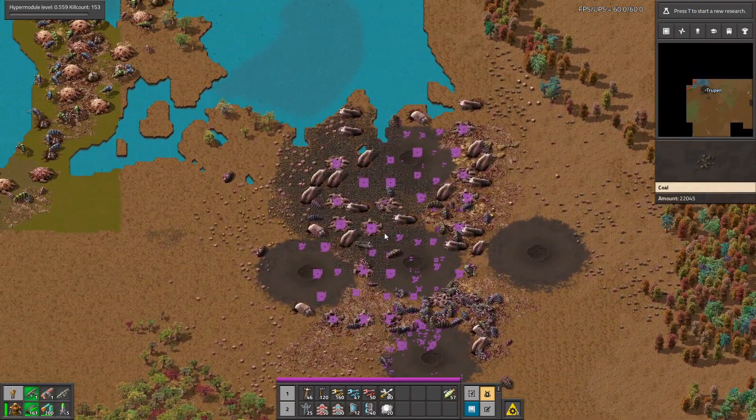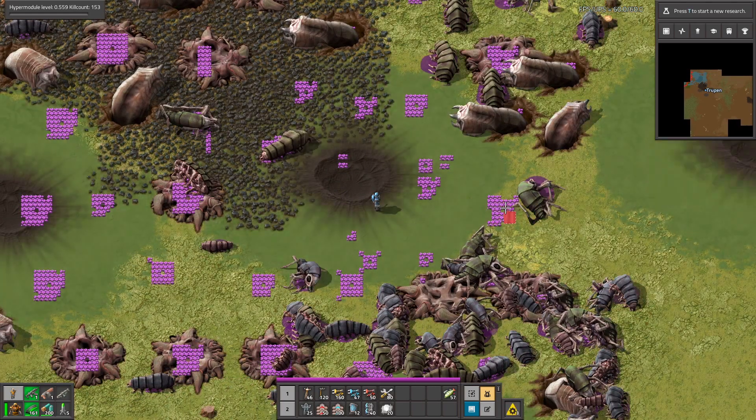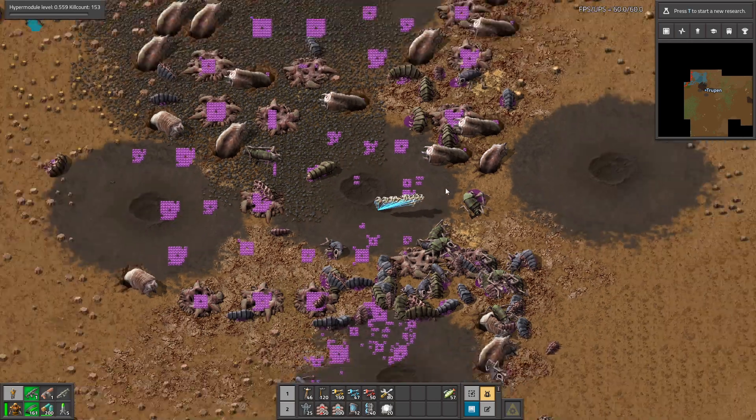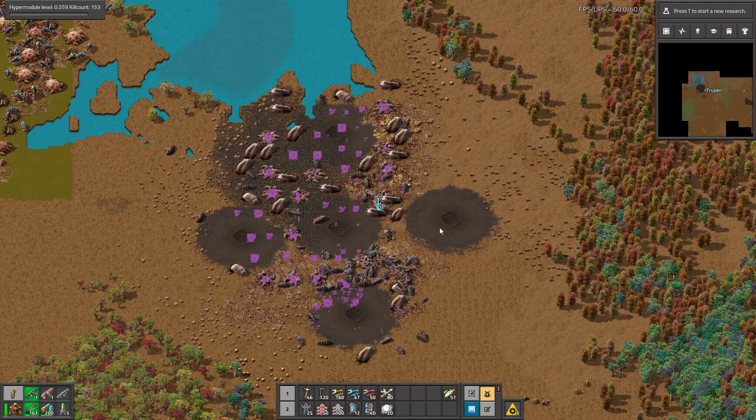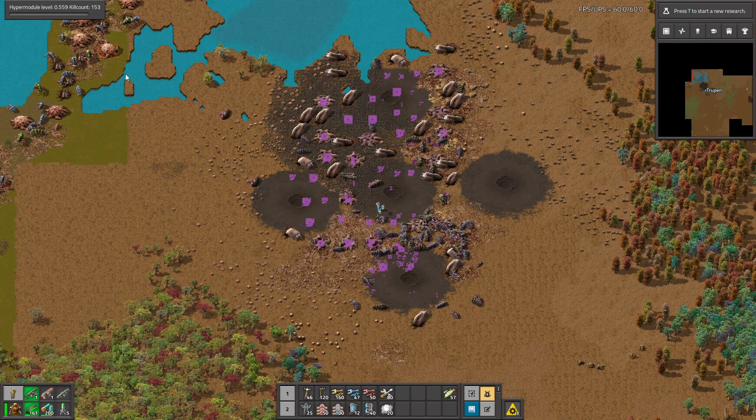You can get the most resources from killing the bases, so let's kill some of them. I shot down the whole base and let's see how much we can get — it's 40. So it's not much, but it's way more than from a biter. However, you can build some kind of machines that will farm this resource, so let's make one.